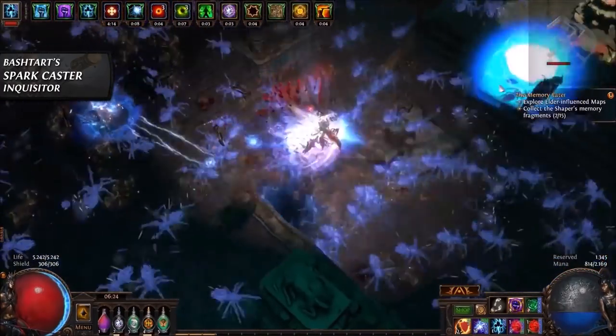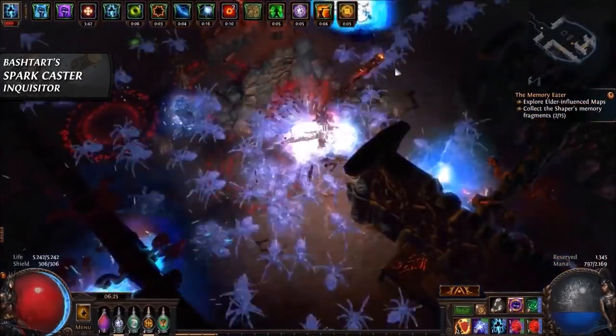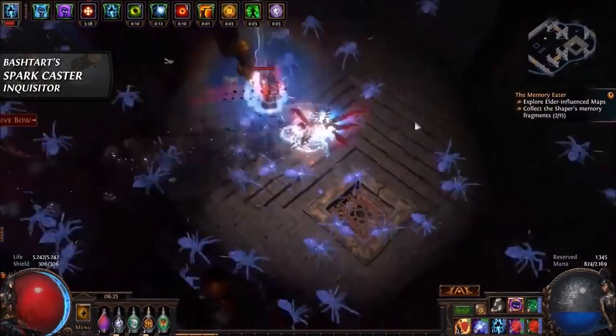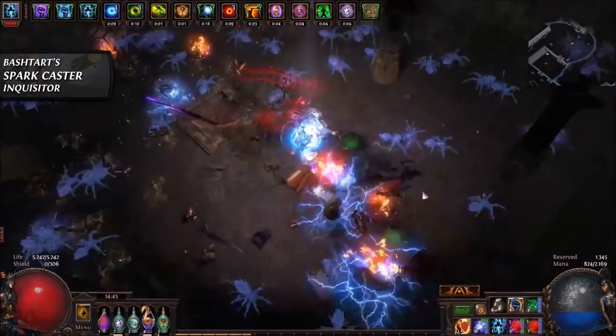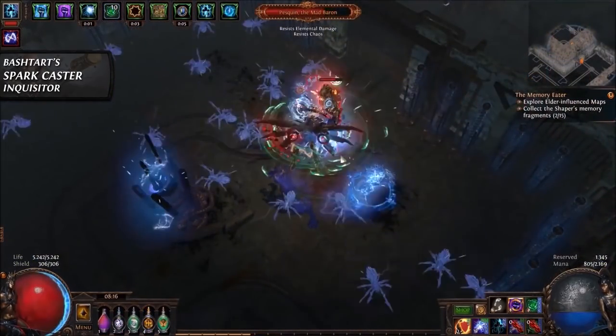This has been reduced to 0.66 seconds, meaning the projectile can hit the same target more frequently. Spark also received a notable damage buff at high levels. Bashtard's build is played as the Inquisitor for pretty much the same reasons — ignoring enemy elemental resistances, attack and cast speed, and higher critical strike chance and damage.